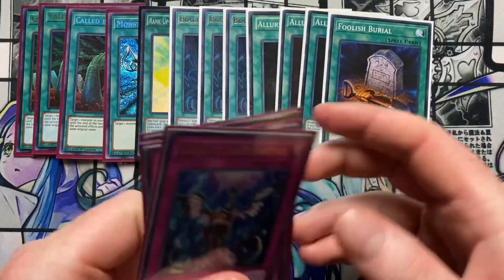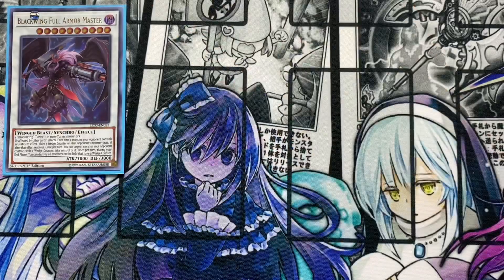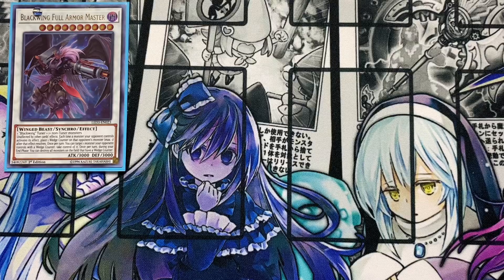That's it for the main deck — let's get into the extra deck. Kicking it off with one Blackwing Full Armor Master. I'd recommend playing two if you have them, but it's around $20 right now so I'm only running one. This card is absolutely amazing — it's unaffected by other card effects entirely. Each time a monster your opponent controls activates an effect, place a wedge counter on that monster, maximum one. Once per turn you can target one monster your opponent controls with a wedge counter and take control of it, which is crazy because it's often a boss monster. Once per turn during the end phase, you can destroy all monsters on the field that have a wedge counter.